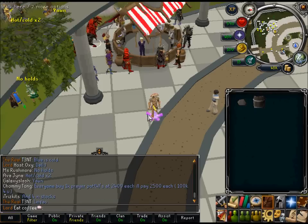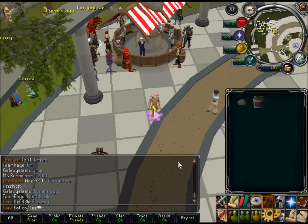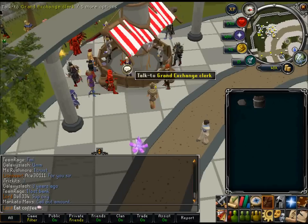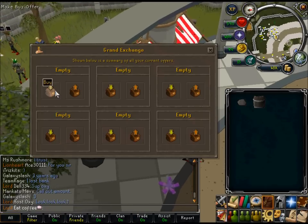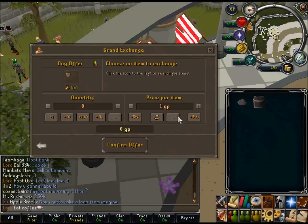I messed up here — it said 'you cannot place that here.' One sec, I guess I need to go buy them again. Silly me. So I'm just going to buy logs. Okay, any logs — regular logs work.